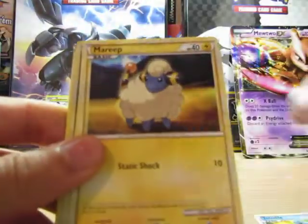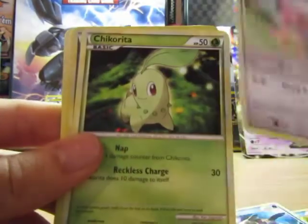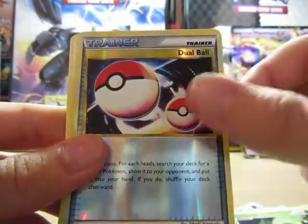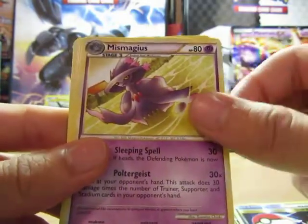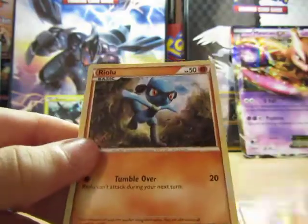So we've got Totodile, Merripe, Relicanth, Snabble, Chickensink, Shikorator, a Dual Ball Reverse, and a Mismagius Rare, a Metal Energy, Magby, and Riolo.